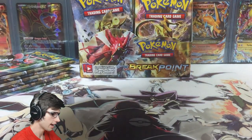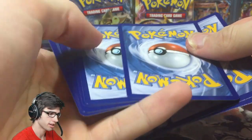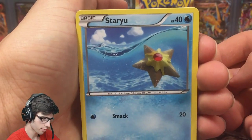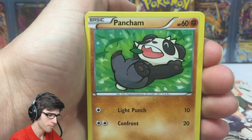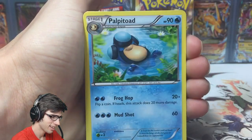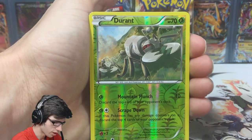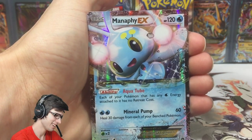Next pack, let's go. I'll give out codes very sporadically throughout the opening, so be sure to stay tuned for those — I usually give out about three or four. We got a Pancham, a Growlithe — that's pretty cool, Growlithe and Arcanine back to back — Palpitoad, Cricketot, Durant, a reverse uncommon, and a Manaphy EX — nice!